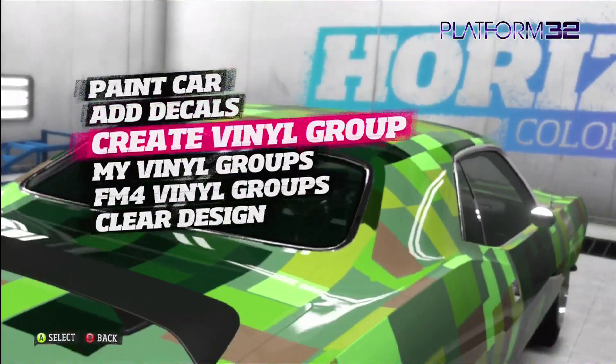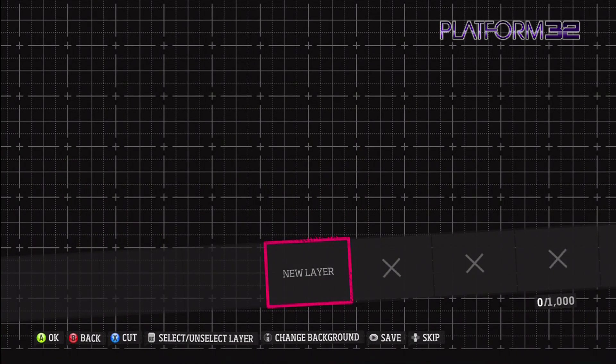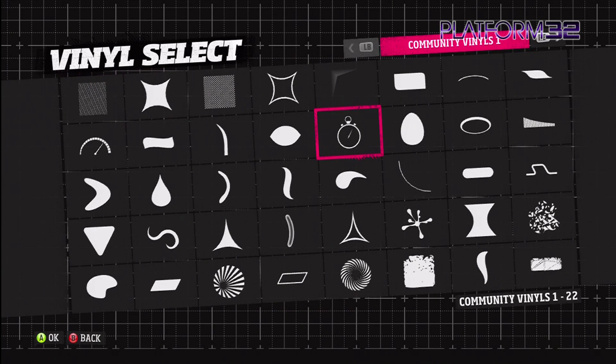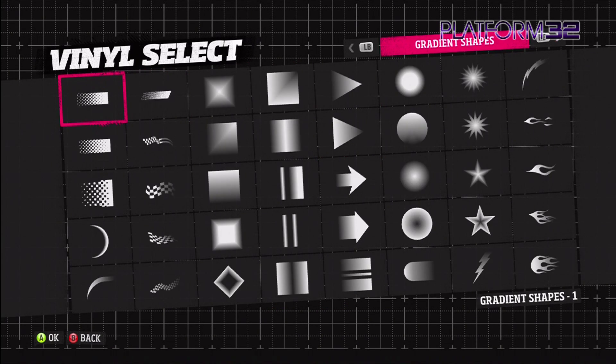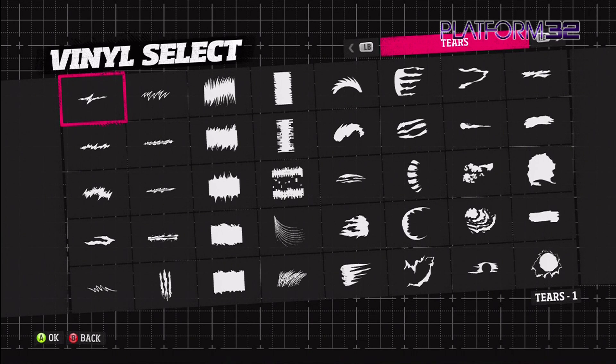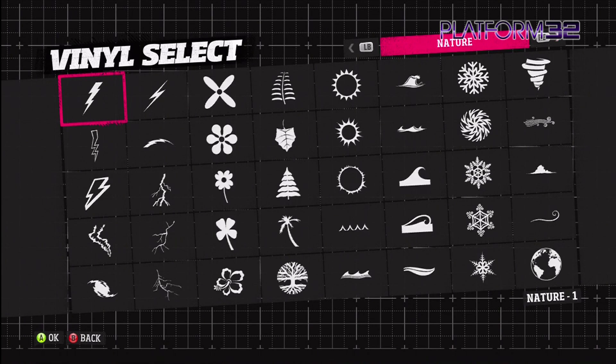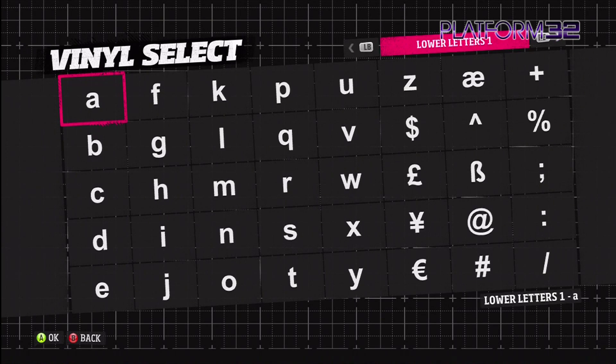Basically, you can create your own vinyls using layers and there are a hell of a load of layers. There are community vinyls, primitives, gradients, stripes, tears, racing icons, flames, paint splats, tribals, natures, creatures, sub-letters — loads of stuff.